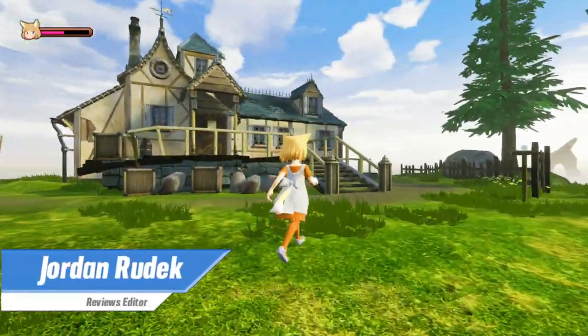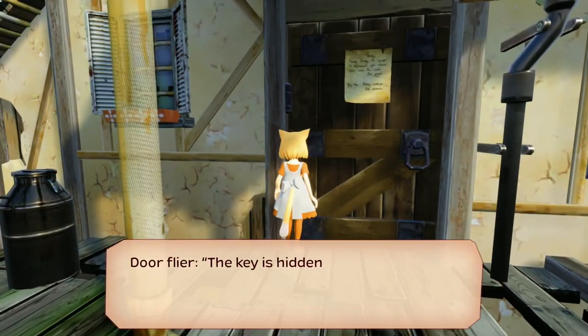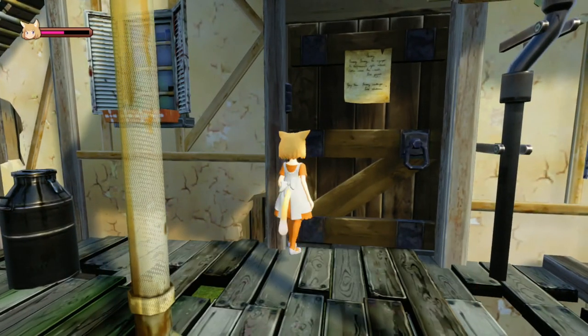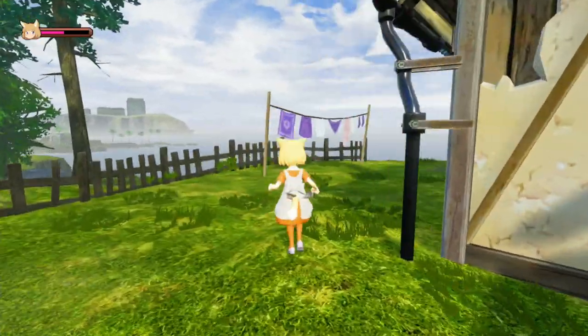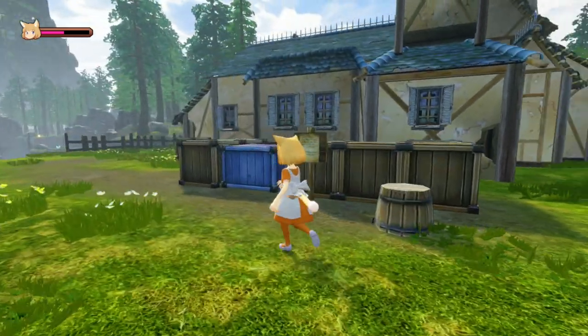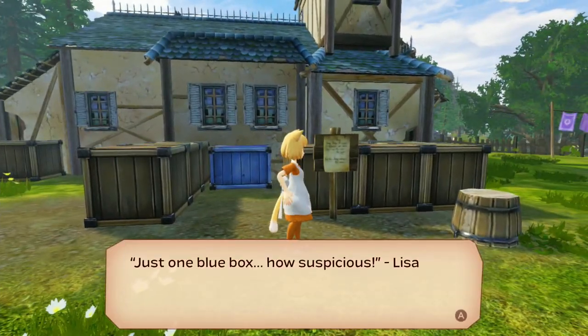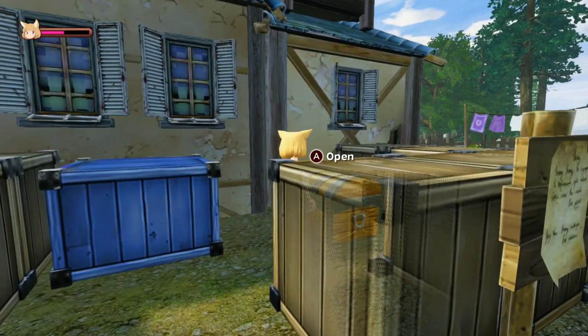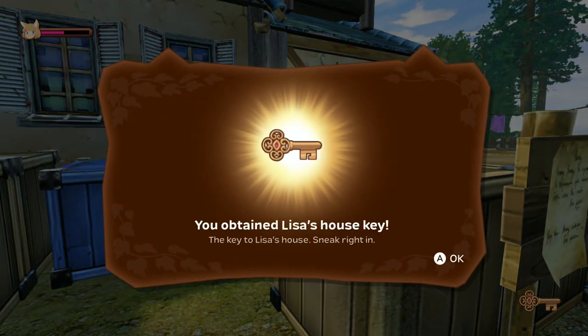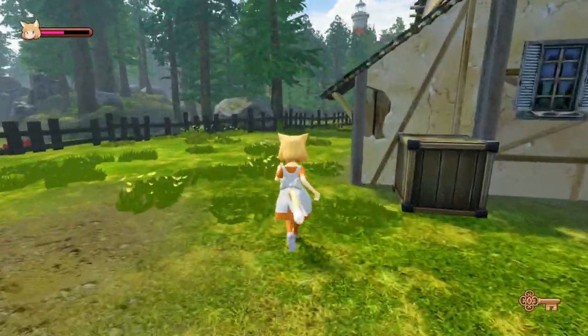It's not long into NIS America published Giraffe and Annika that you figure out what the game has in store for you. This third-person adventure involves exploring a mysterious island, solving puzzles, and even completing rhythm-based battles, but ultimately much of the core gameplay is shallow and boring. While that sense of discovery and stumbling upon the next objective adds some enjoyment, the minute-to-minute experience is bogged down by a number of questionable design choices.